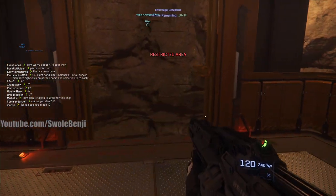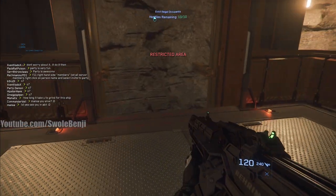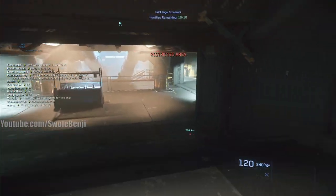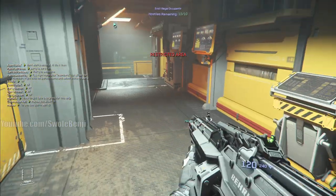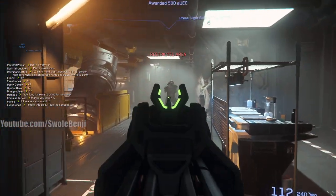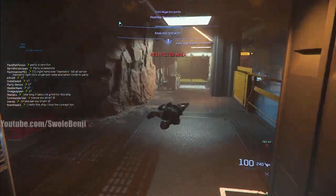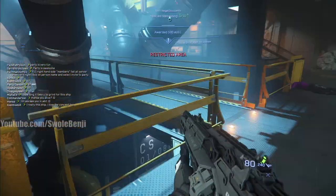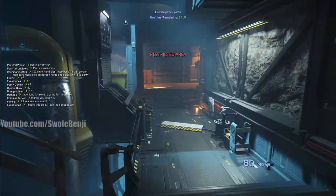Sub-level one. This LMG has a slower aim-down-sight speed which kind of sucks but it has way more ammo, and the bullets do more damage. In real life a light machine gun is meant for sieges. There's a guy in the middle - it messes up my feng shui. Hard to see if he's purple. Got to confirm - yes, that's a purple guy. He just locked on to me too - that's scary when they snap right to you.